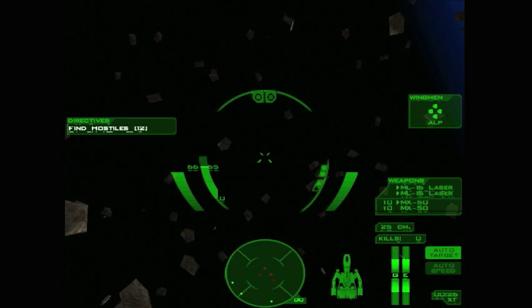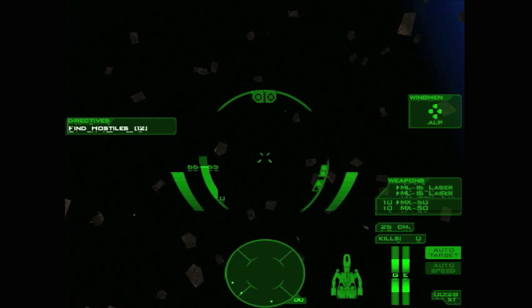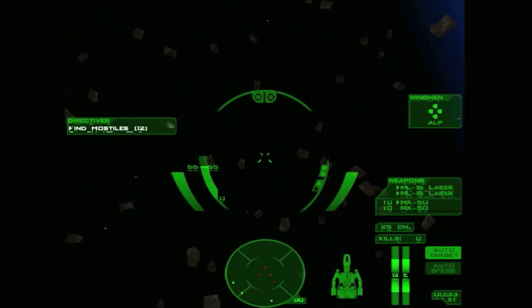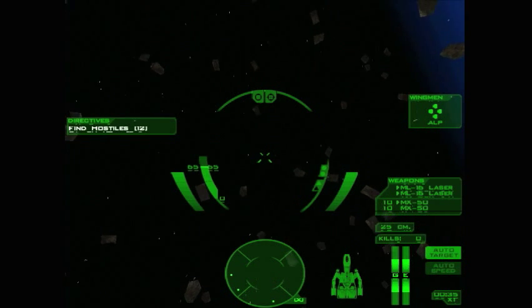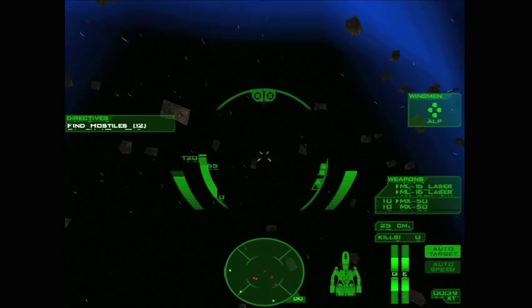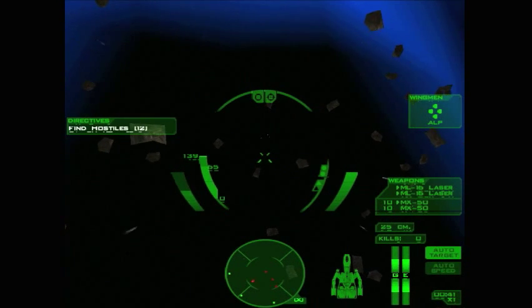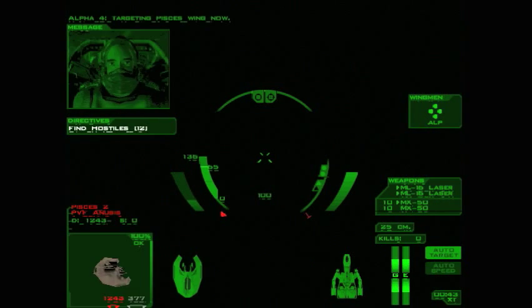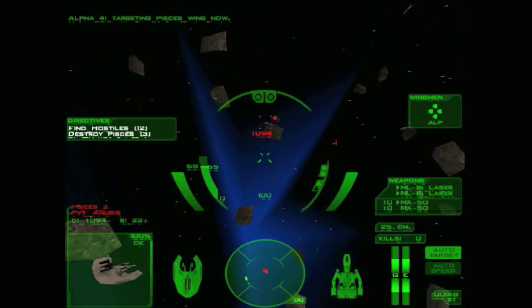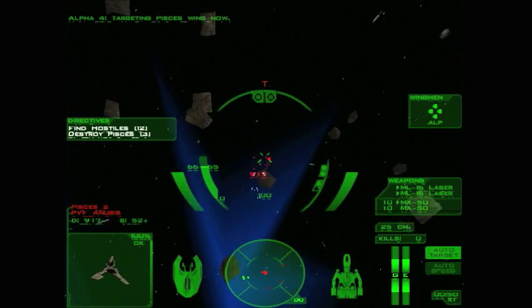You can get swarmed pretty quickly by these wings of fighters. Now what we want to do basically is target one group of fighters and go right after them. The asteroid fields are pretty spread out. Targeting Pisces wing now! Okay, where are they? All right, here we go. Let's go right after them.